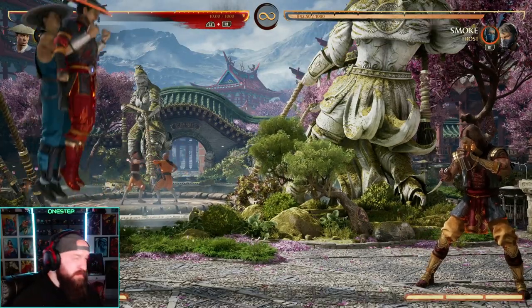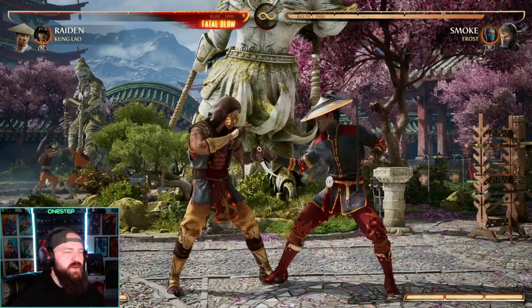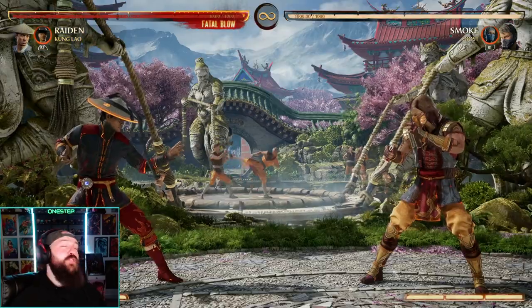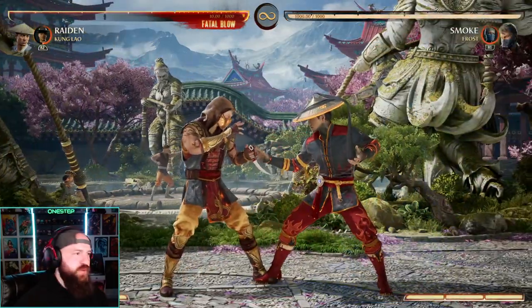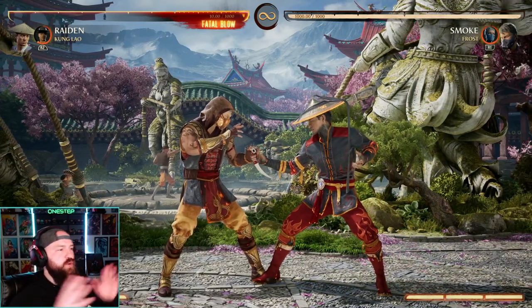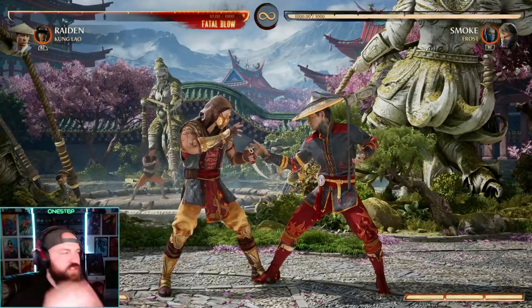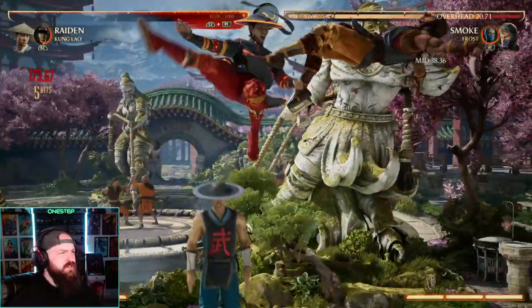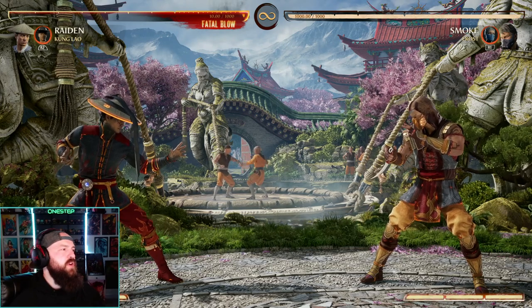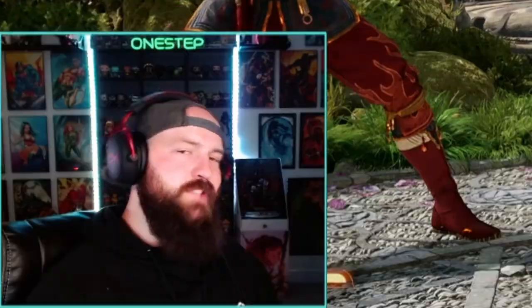We also get a teleport for mobility reasons. To be fair, Raiden doesn't really need a teleport, so Kung Lao might not be the best option for Raiden. But for the rest of the cast, having that mobility with a teleport is almost essential in a lot of fights, especially because a lot of them can get so fast-paced. Your opponent might try to zone you out, and having that teleport to get back in their face is just almost crucial. Plus, we get an awesome combo extension. I just think every character in Mortal Kombat can really benefit from the tools that Kung Lao as a cameo brings to the table. 10 out of 10 would recommend.